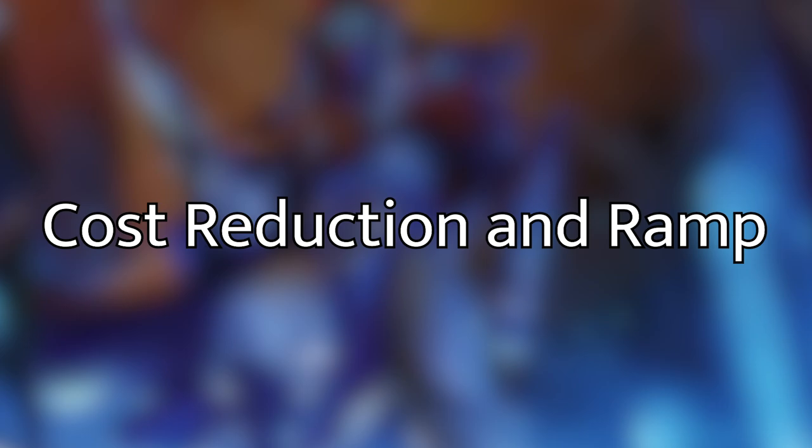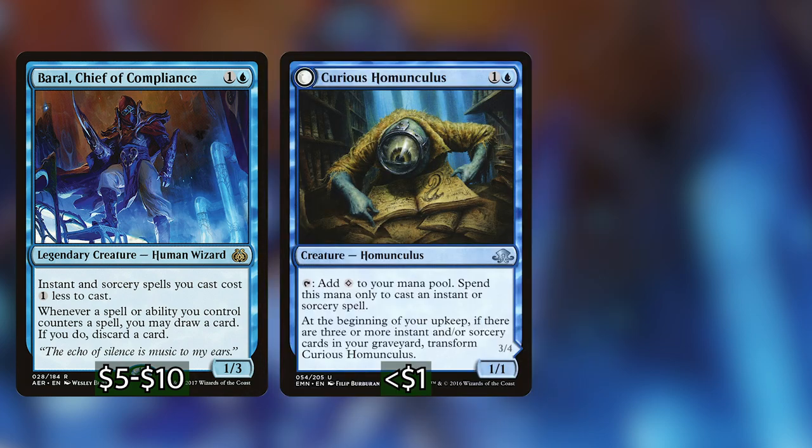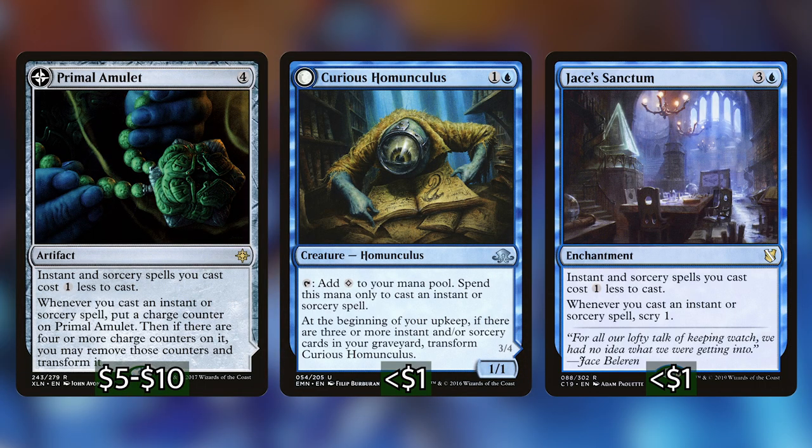First let's talk about our ramp and cost reduction. These are the things that are going to make it easier for us to cast instants and sorceries, help us get lands onto the battlefield, or just accelerate us so that those first couple of turns we can get to our commander more quickly. Starting out with our cost reduction, we have Baral, Chief of Compliance, Curious Homunculus, Jace's Sanctum, and Primal Amulet.